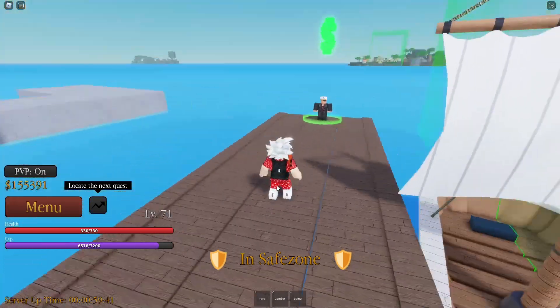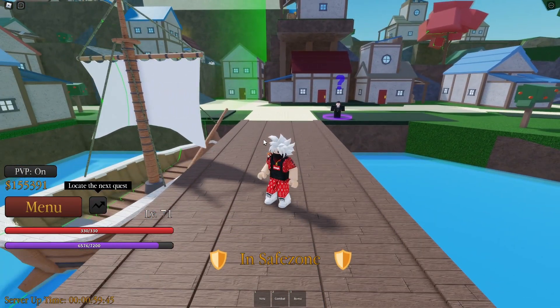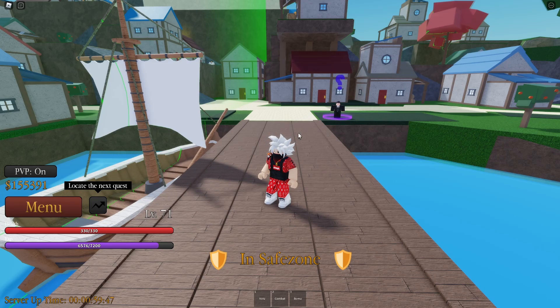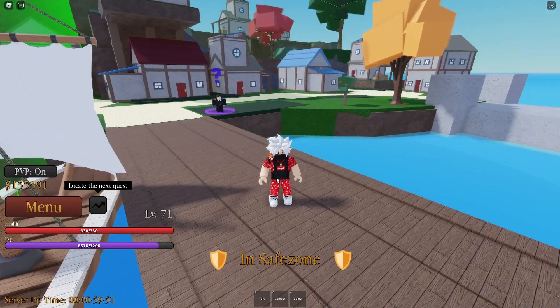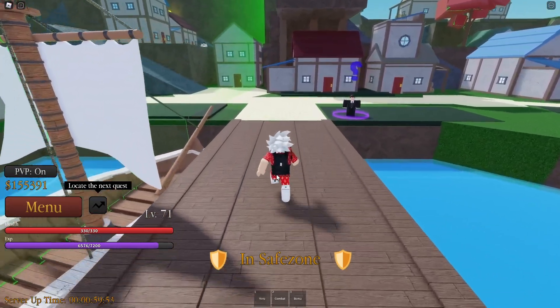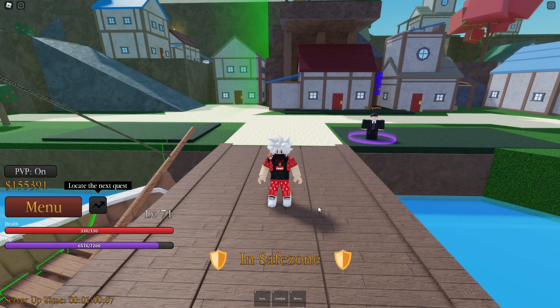So I find the best way to get them is on a private server, because when you restart or when you leave the server, the chest will respawn. And you guys will ask, why the chest? Because you will get the Haki books from the chest.